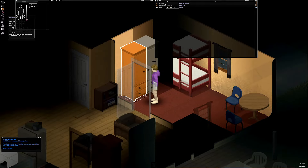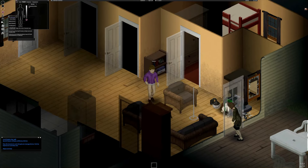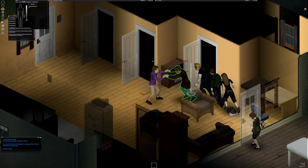My starter house provides fruitful with the shoes and a hoodie. I prepare for the impending fight by getting into a ready stance, as I have shoes to stomp on their heads.